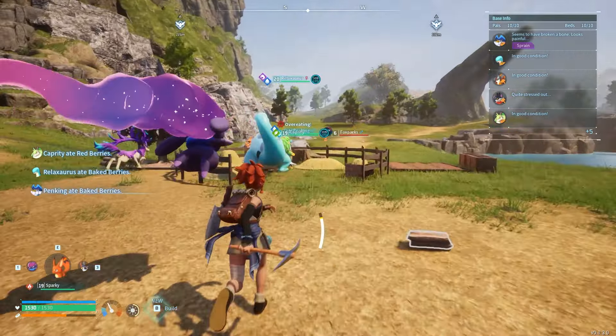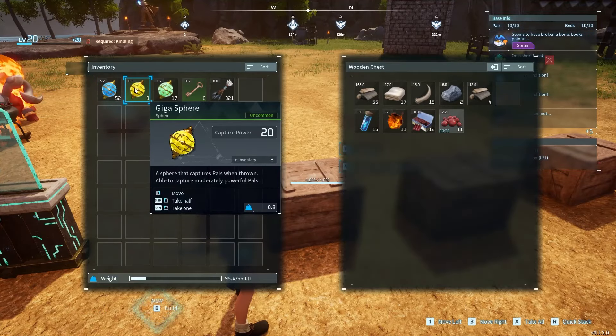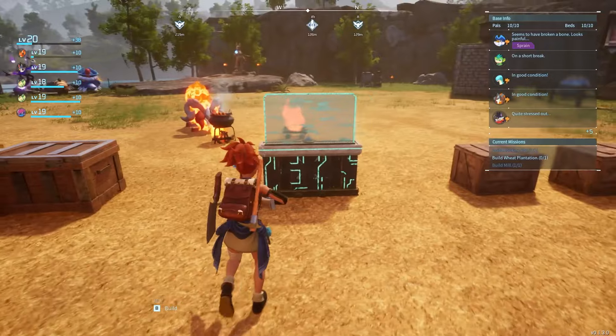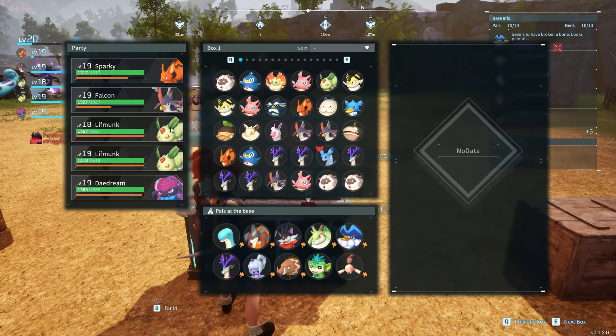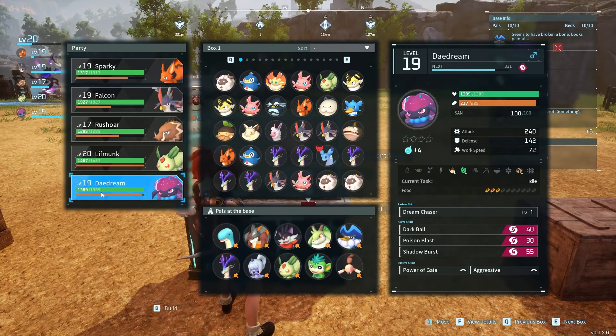I really need to find some wheat — that's going to be crucial. The pals have cooked berries so they should be okay. I'll grab some for my food pouch. I have a giga spear and pal spheres, so I think I'm good to go. Let me make sure I have the right team — I do need Daydream. Our Socks is going to be much stronger than Barky eventually. Alright, I think I'm good. Let's head out.